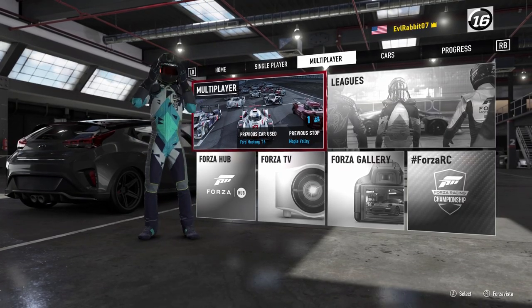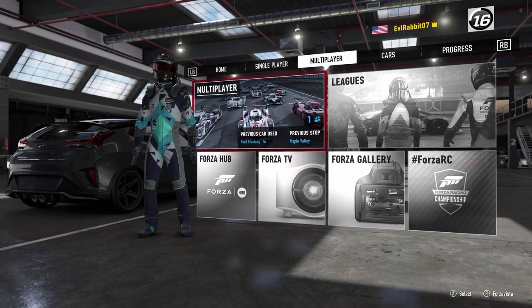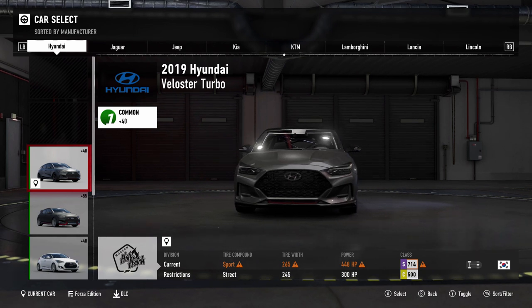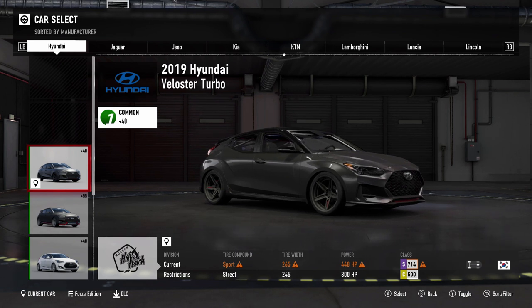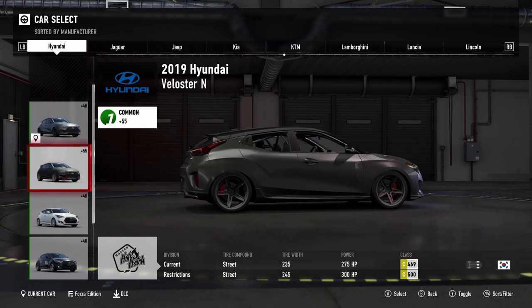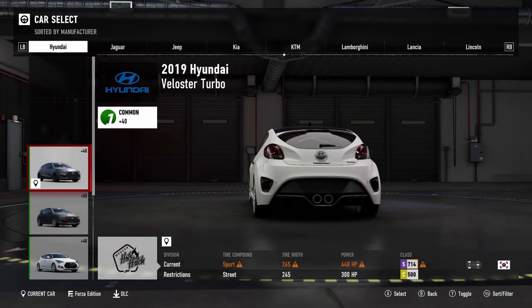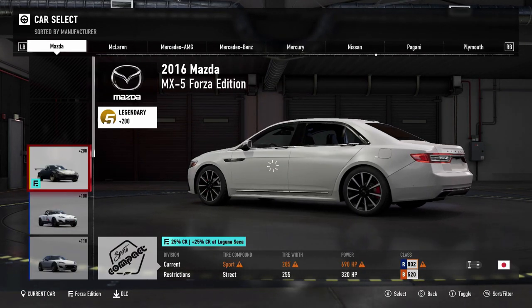What's up everybody, welcome back to the channel. I'm EvilRabbit here on Forza Motorsport 7 because it is update day. Us drifters have gotten what we've been waiting for for a very long time, and that is angle kits in Forza Motorsport 7. I do have an angle kit on this Veloster because I was curious what it was like, and it gives cars that never had lock before serious angle lock.